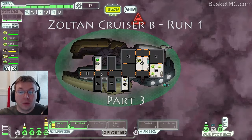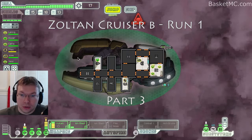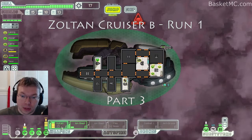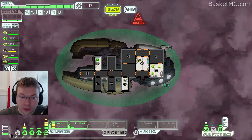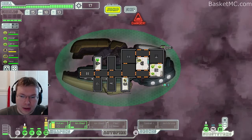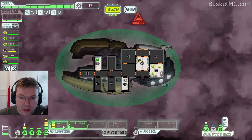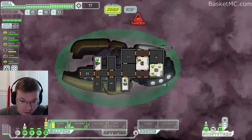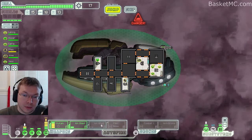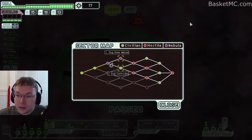Hey everybody, Basket here, welcome to Faster Than Lunch. We're using the Zoltan Cruiser B and we're actually doing really well — we have a lot of different weapons and different options. We don't have any shields yet, but hopefully we've been able to kill everybody before they have a chance to attack us. We just got these two online and hopefully we can get more.